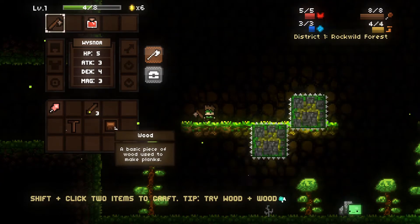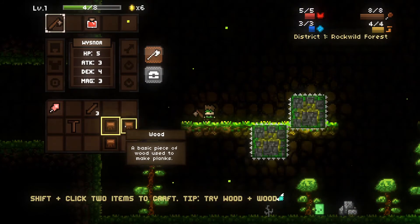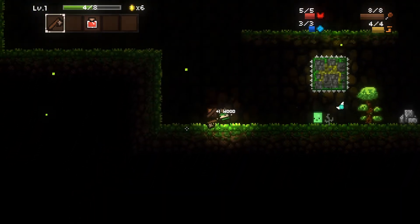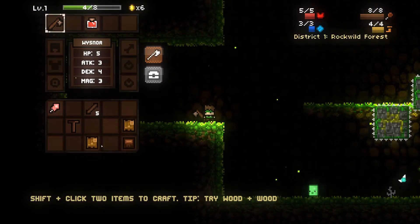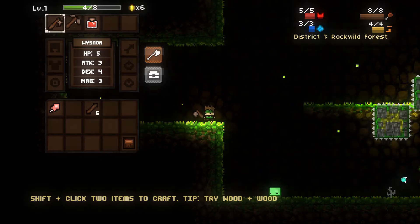Not sure how we made that. Let's see what happens — this and this gets a plank, this and that. We need more wood. Let's get this wood and see if we can make a pickaxe. I guess it's a blade — pick handle gives us a pickaxe.